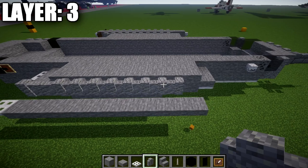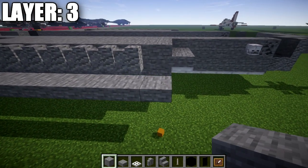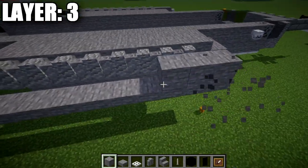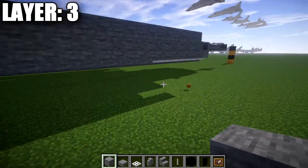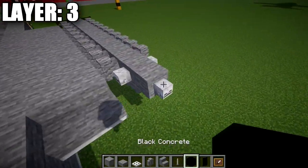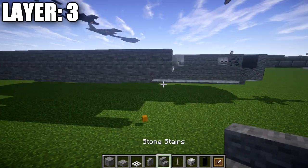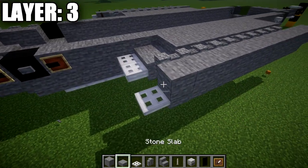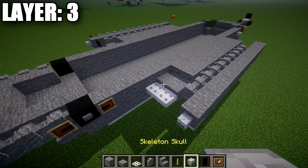Take stone blocks and place eleven stone blocks on top of those stone top slabs. For the front, place one more additional stone block going toward the front and a skeleton skull on the tip. After that's complete, go to the back and place an additional stone block going toward the back with a skeleton skull coming off it.